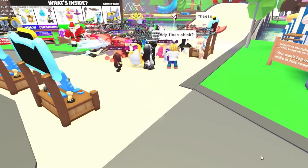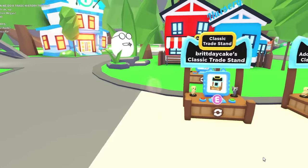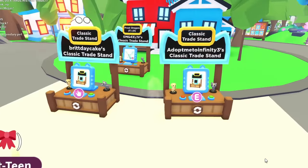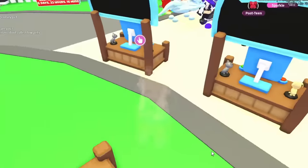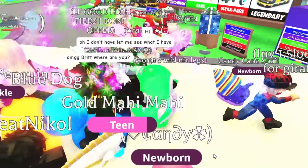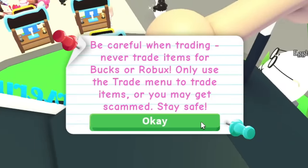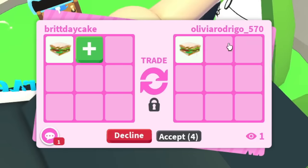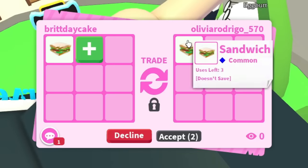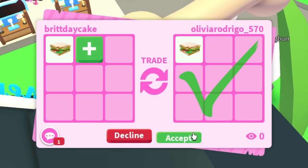Looks like everybody in this server is in the middle, so I'm just going to put my trade stand here. It's kind of cool — somebody else is trading a trade stand, somebody else is trading a frost dragon. It's kind of just cool to go around and see what people have. I'll just hit accept again — they say they want a trade history trade, but I'm pretty sure I traded somebody named Olivia Rodrigo before.